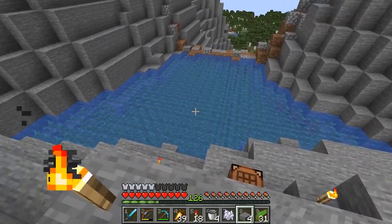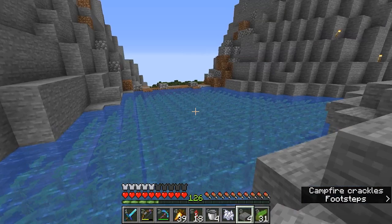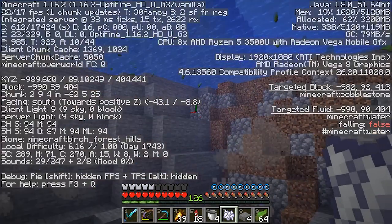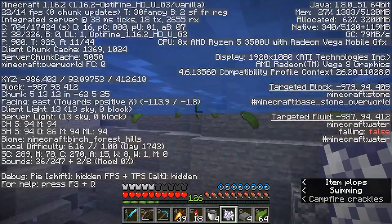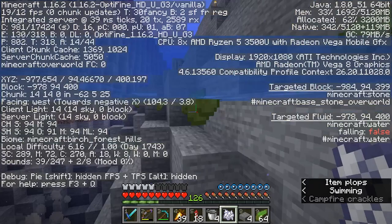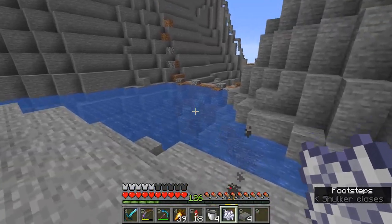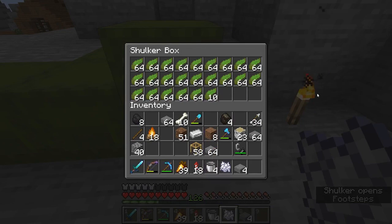Now we just have a lake filled with kelp. When I remove all this kelp, it should all be regular source blocks. Now that all the kelp is removed, while swimming around the water we shouldn't see any falling water — and so far that looks correct. We have a proper man-made lake now. If you're curious how much kelp that took, it took that much.